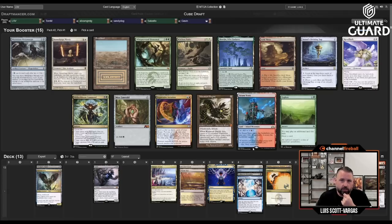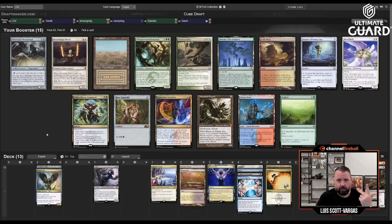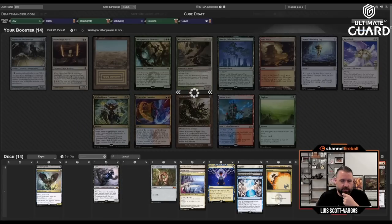Whoever took Batter Skull probably wants Stoneforge. Metamorphol was great, Arid Mesa, Expressive Iteration, Steam Vents — there's a pretty good chance Scrubland comes back. I'm not passing the Mox so it's a moot point, but I'm curious whether I'll get it back. We've got new neighbors and they have a dog — our fence is right next to theirs — and our dogs love barking at each other. It's like the highlight of their day.